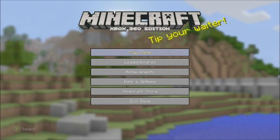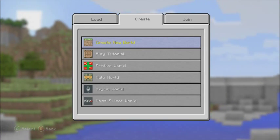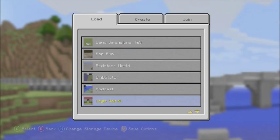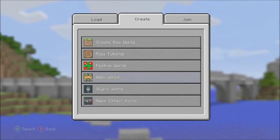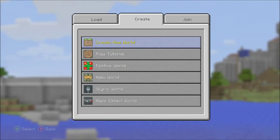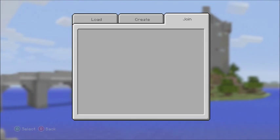We're going to play and see what pops up. Whoa, I think we got a new interface here. You've got 'Load' — we got worlds you can load up. That's pretty sweet. You've got 'Create,' the mashup pack worlds, the tutorial, and you can create the world. And 'Join' — I'm guessing that's if anybody's on, but it doesn't look like anybody's on.